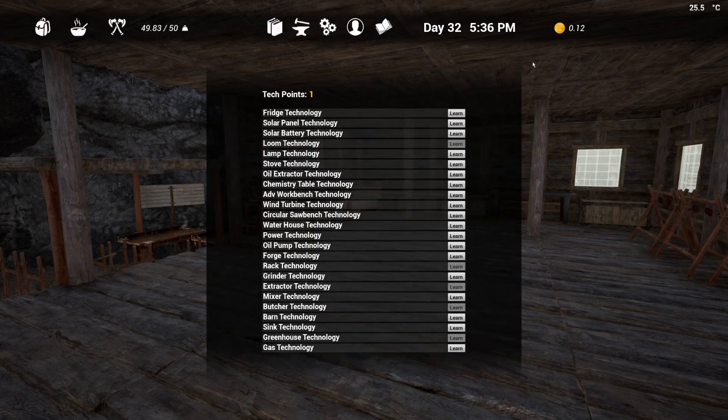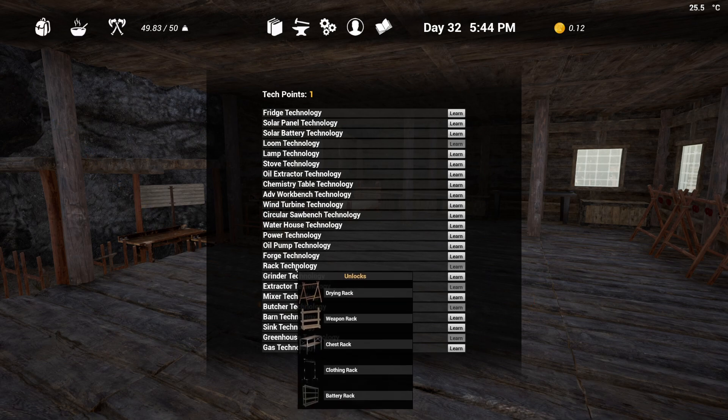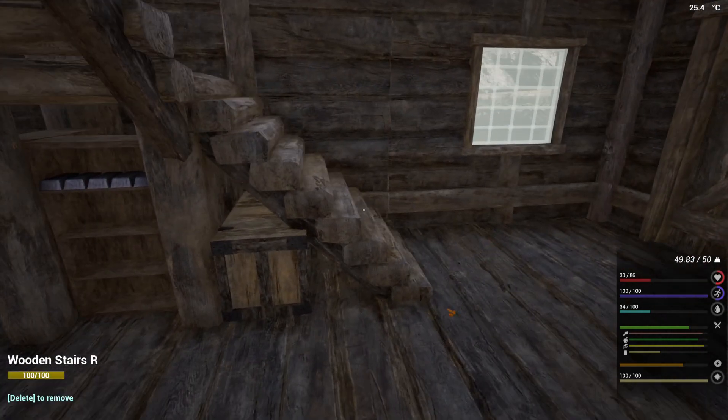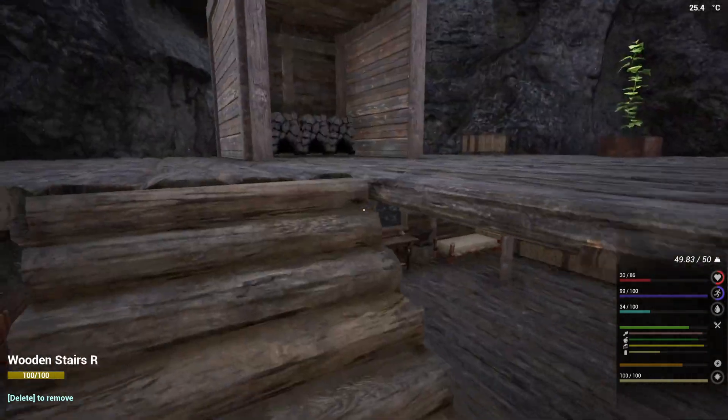I have one tech point still. The sink - they're not in any particular order. Barn technology, mixer - what does it mix? Maybe that's for biofuel and stuff perhaps. Grinder. Rack technology, I have. Forge technology - that's the brick forge. Now that I've got the extractor, maybe that's the next thing I should do. Or power - because then that opens up everything else here too. Advanced workbench. There's just so many things - so many things I need to learn. So it's a matter of going to all the towns, isn't it? You've just got to go to all the towns. That's almost the first thing you need to do in this game - make yourself a little base first, obviously, but yeah, you need to get to all the towns. Anyway guys, I think I might leave it there for now. We'll look at going to that town next.